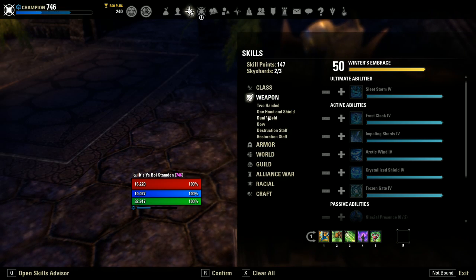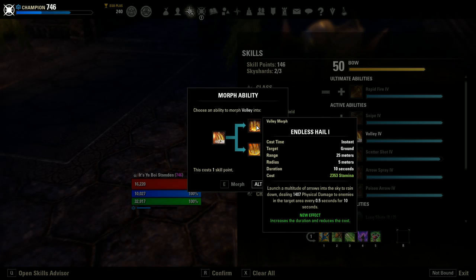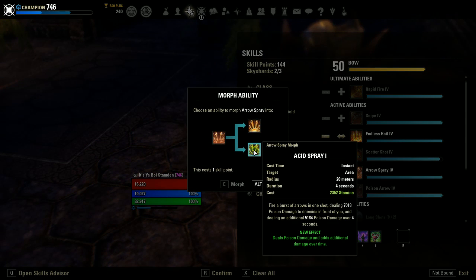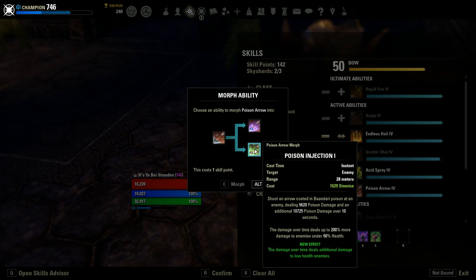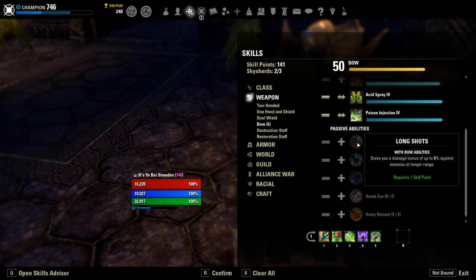Moving on to our weapon. Since we're only using one weapon, we won't have to waste too many skill points here. In the bow skill tree, we want to pick up Volley and morph it into Endless Hail. Then we want Arrow Spray and morph it into Acid Spray. And then we want Poison Arrow and morph that into Poison Injection. As for the passives, we want all of them since we're always going to be using a bow and will get full benefit at all times.